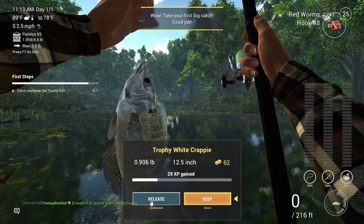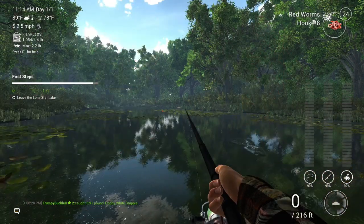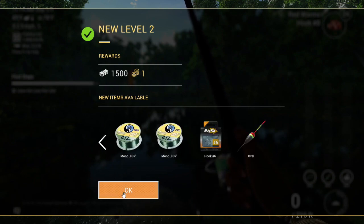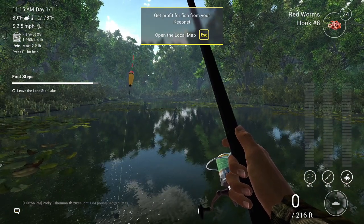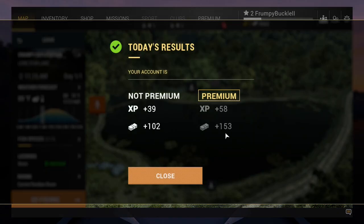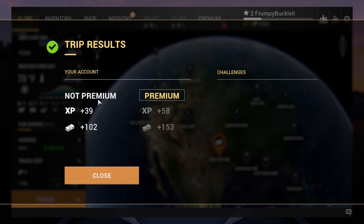This is where you have the option to either release the fish — you still keep the XP but not the money — or keep the fish. We're going to keep the fish. We've just leveled up to level two! This is where they show you what you can make if you're on a premium account, and this is what we actually made. There's the total for our trip.